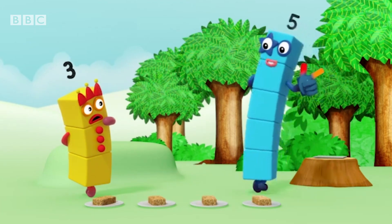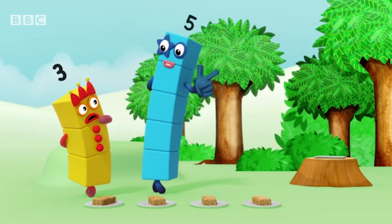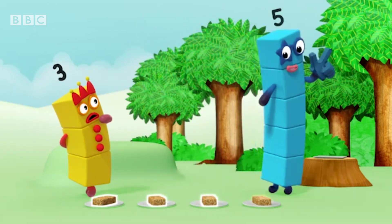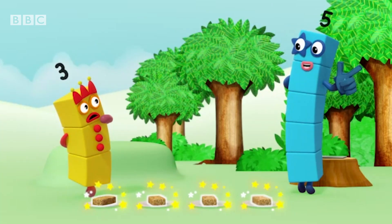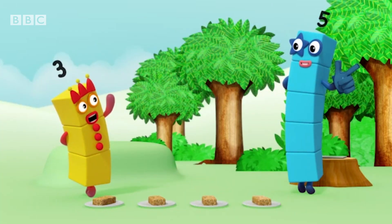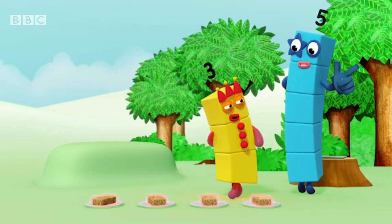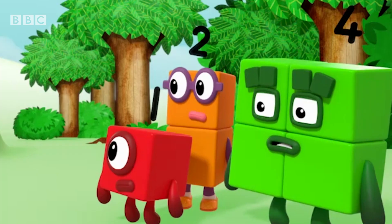Rule two: say the numbers in the right order. If you don't say them in the right order — one, two, three, four — you won't know how many there are. One, two, three, four. Three flapjacks!